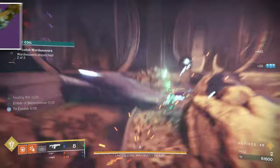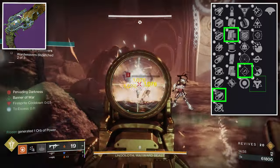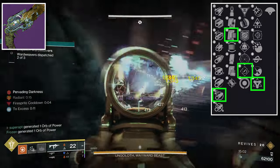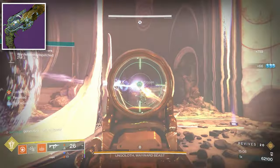In the energy slot there is a void hand cannon. You want Arrowhead Break, Appended Mag, Rapid Hit, and Golden Tricorn. If you're doing a void build, you can swap Rapid Hit for Repulsor's Brace. The recommended masterwork for this hand cannon is Stability.